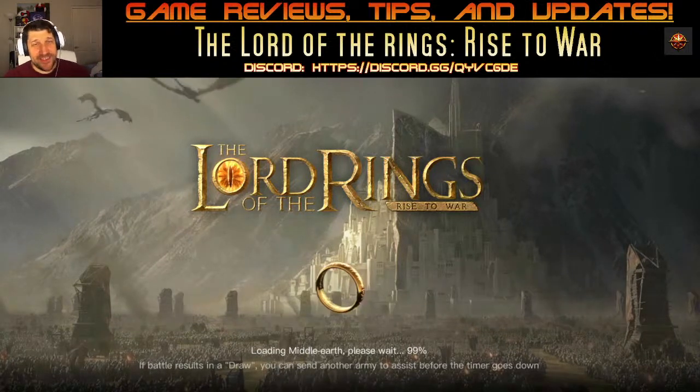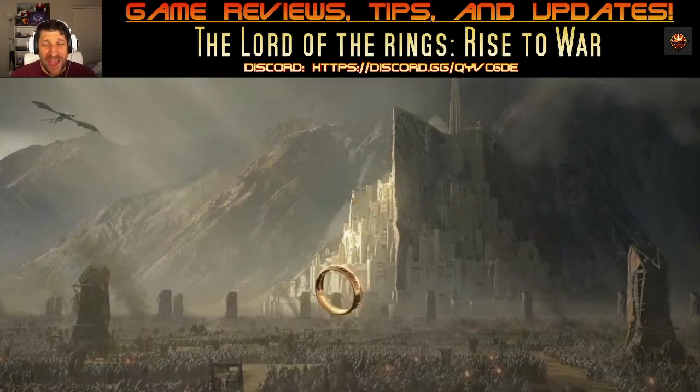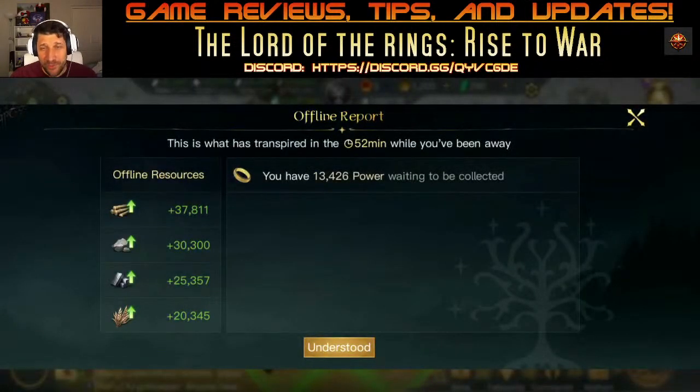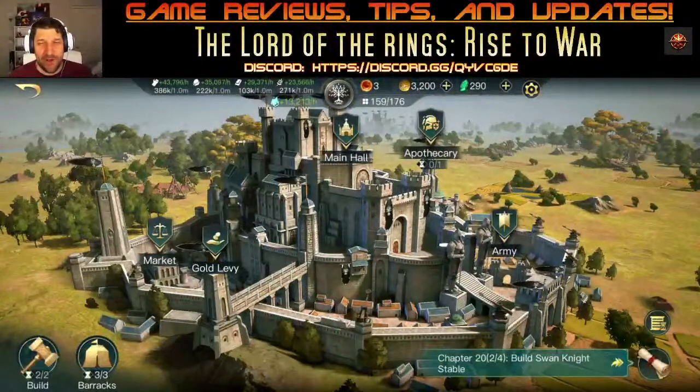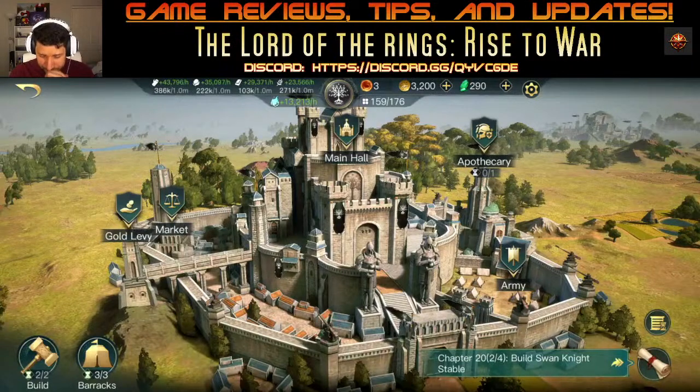Our server is drawing close to war, so we need to prepare. The opponent army is going to get a lot stronger the more time goes by. Look at that stronghold — it's beautiful. When you reach Main Hall 10, you really have to bask in the glory. This is something you have achieved greatly.